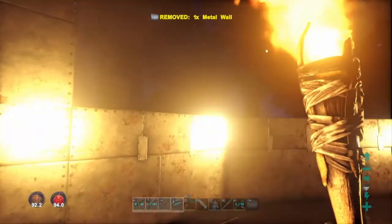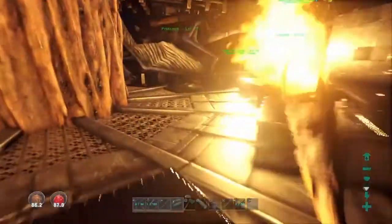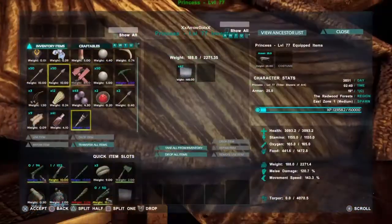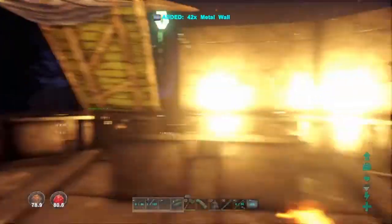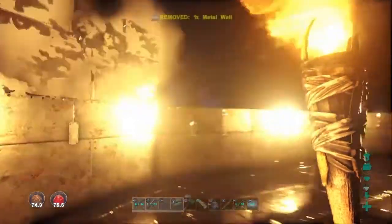There's a wyvern here — one of our buddy's wyverns. I'll try not to show his name — oh, I kind of showed his name a little bit, I'll cut that out. All right, here's 42 more walls. He's pretty nice, I like this. We've got metal, guys.